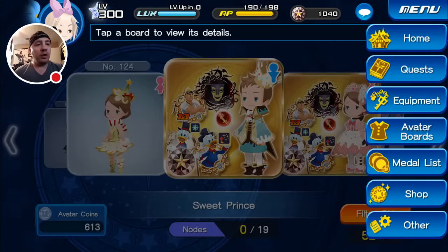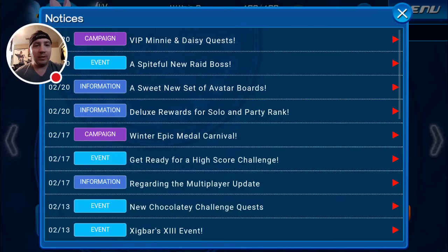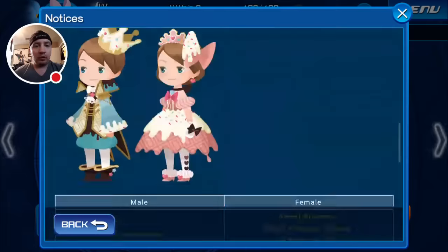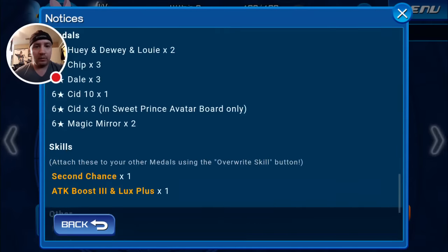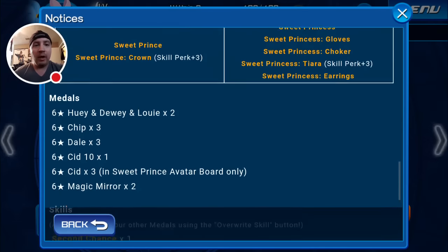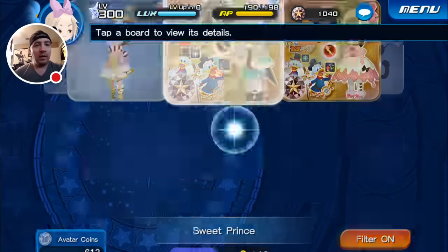One thing I wanted to do on video with you guys — when we got the notice for it, it said that on the Sweet Prince avatar board we got the three SIDs by themselves, but only on the Sweet Prince. So I'm wondering what they were gonna give on the princess one. We're gonna find out together.